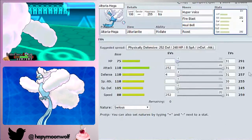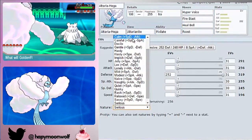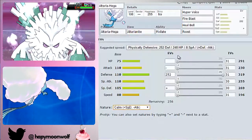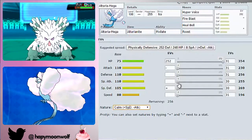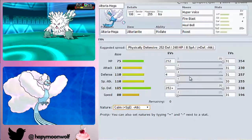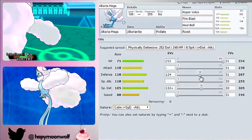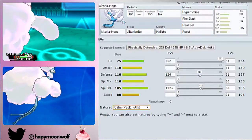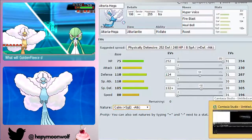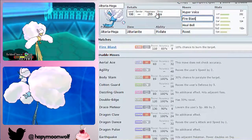For the Special set, you're going to want max HP and max Special Defence, or max Defence, with a nature that takes from Attack — so Calm or Bold. You can put remaining EVs into the other defensive stat, or go half and half for all-round bulk. I'd make it as bulky as you can rather than trying to make it a sweeper — it works very, very well as a bulky support Altaria. That's pretty much the end of the Altaria sets.